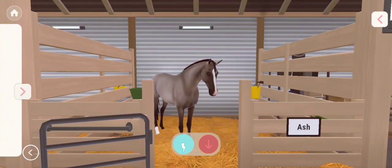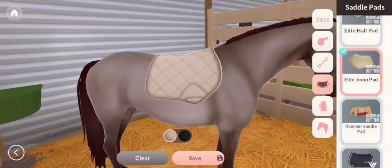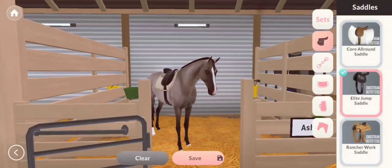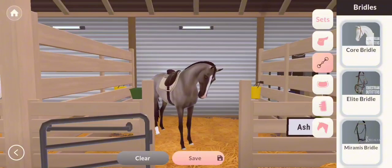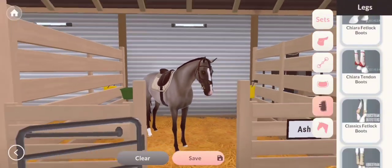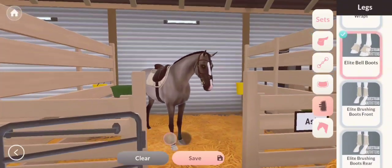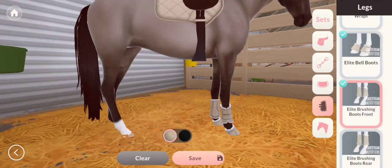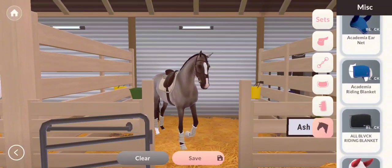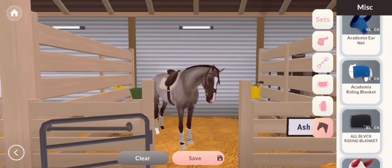So today with Ash I'm going to be doing pole work, so let's get him tacked up. His saddle pad, half pad, then we need his saddle, bridle - the brown one - then we need boots: bell boots, front boots, back boots. And yeah, that's it - let's go to the arena.